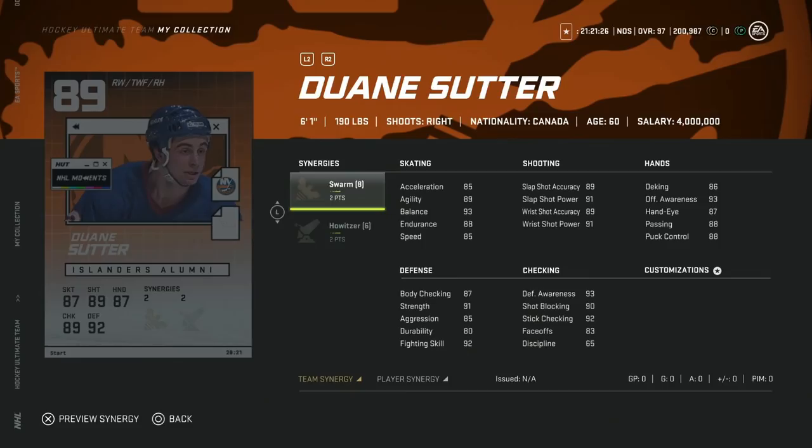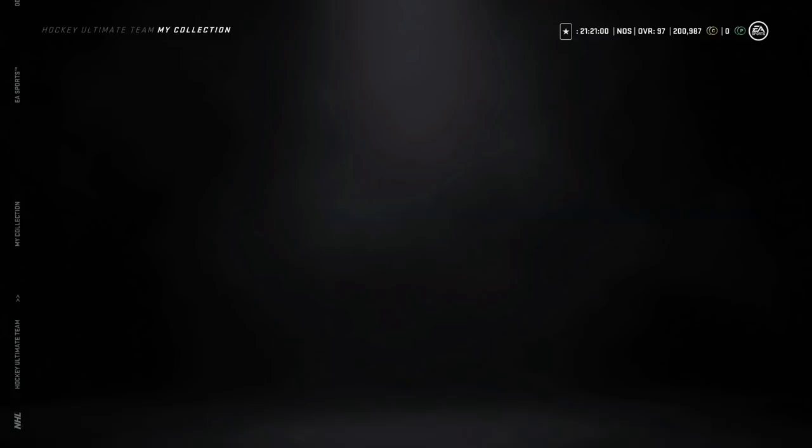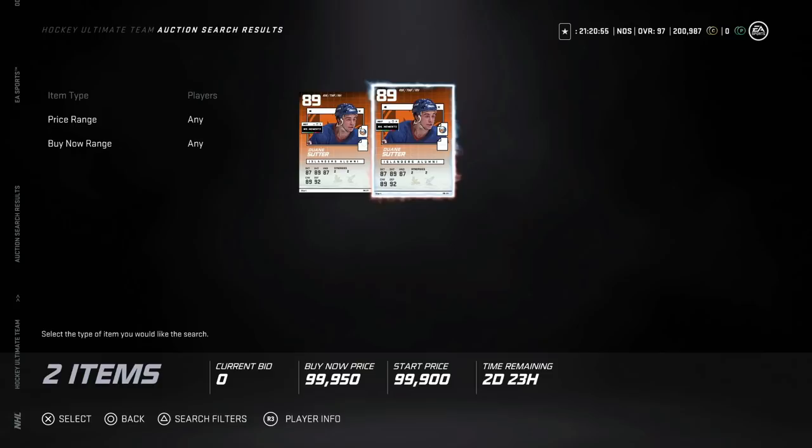Starting with the 89 Dwayne Sutter with two to Swarm and two to Howitzer — a 6-1 right-handed winger. His acceleration only gets up to 89, speed to 91, and his shot isn't terrible. For anyone looking for under-90 cards as an upgrade, two to Swarm and two to Howitzer is valuable. He's going for under 100k on the market, which isn't bad if you're still trying to build up your team and want Swarm activated early.